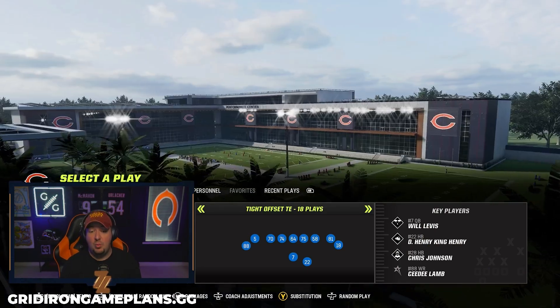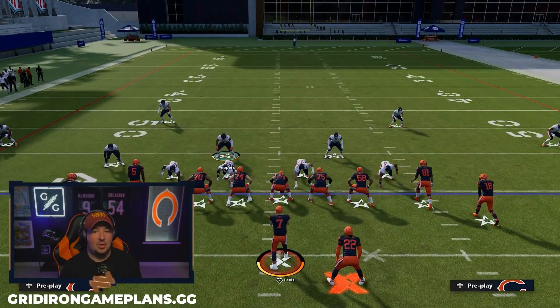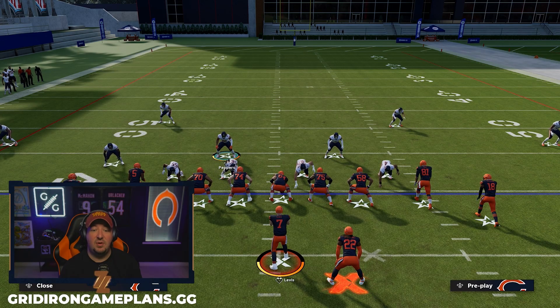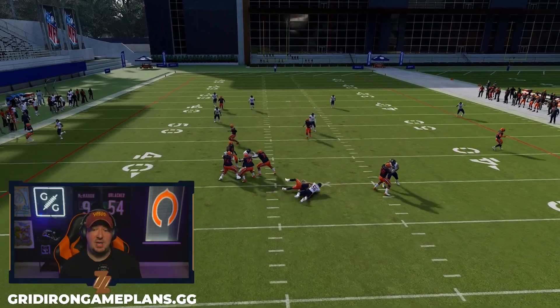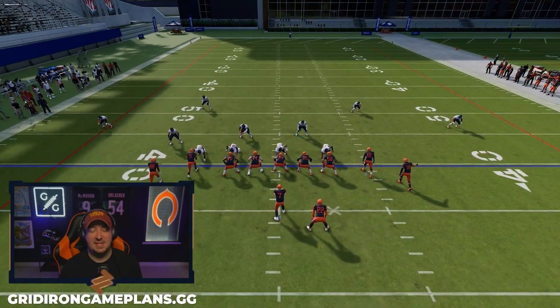Choose whatever play you want — we are on auto flip with base align. This is going to work against tight formations only. What you actually want to do is shift the defensive line further towards the three technique. If you don't know what a three technique is, find the defensive tackle that's in the B gap, shift the line that direction, crash up, and QB contain. When the ball is snapped, you'll notice a twisting looping action in which your defensive tackle comes all the way around and gets into the backfield. This is a really nice looping blitz because it only sends four, giving you seven in coverage to focus on coverage adjustments.